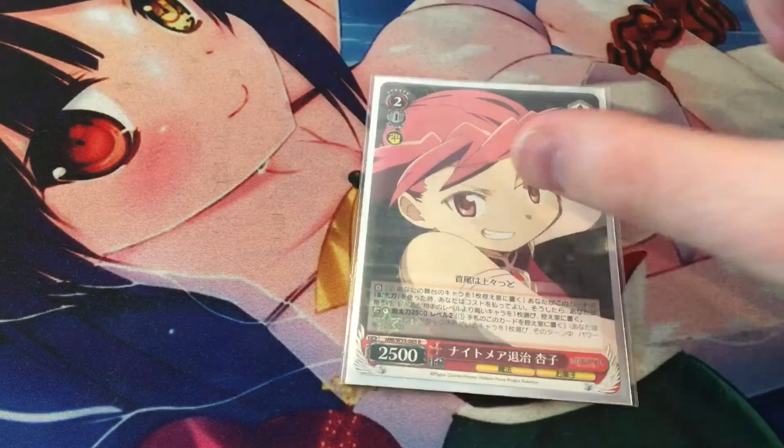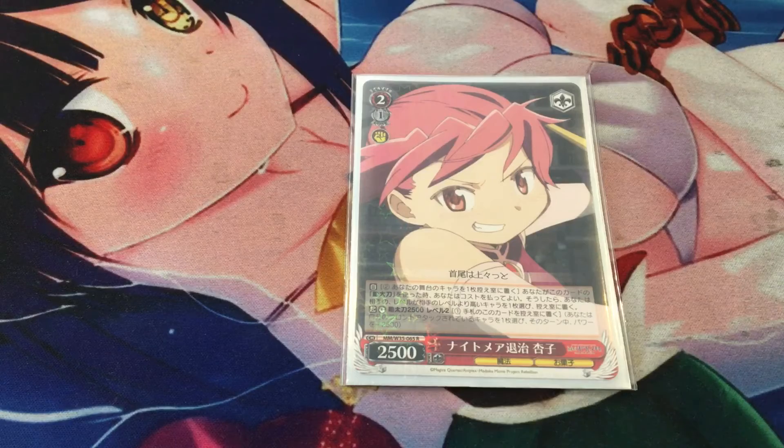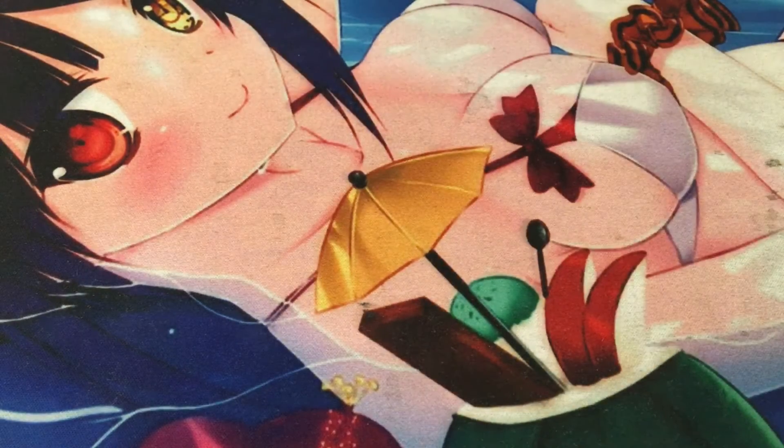Moving on to level 2, we have one copy of the Madoka anti-change, Kyoko Determined Girl. It's a very old anti-change — paid to stack a character. Madoka, at least this particular build, is very stock-intensive and doesn't build a lot of stock, so you don't always want to anti-change, but it's a 2,500 counter. We also have two copies of Homura Traveling Through Time. We only care about the free deck refresh: if you have five or fewer cards in deck, you play this, refresh your deck, and all your characters get plus 2k. You can combo this with the Sayaka early play if you can get it out.